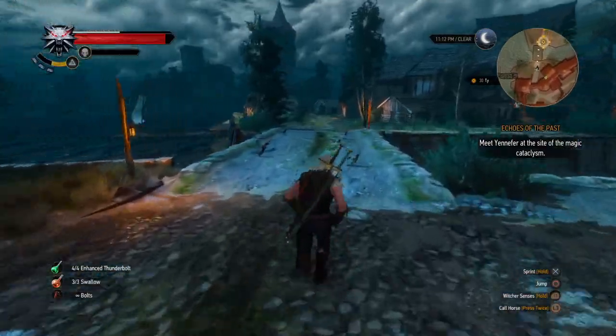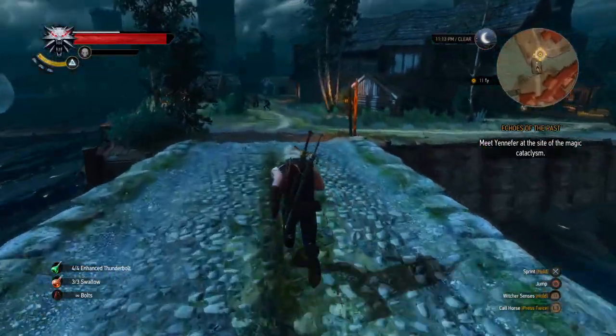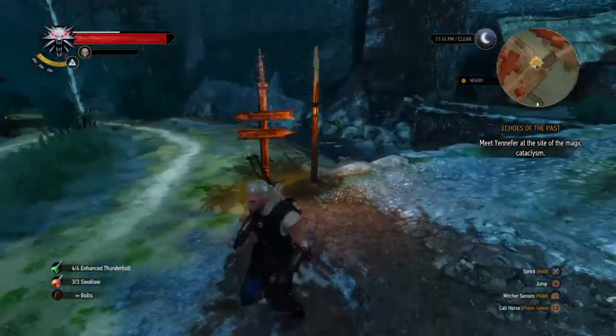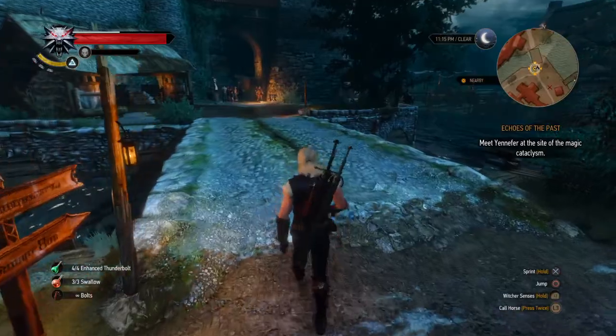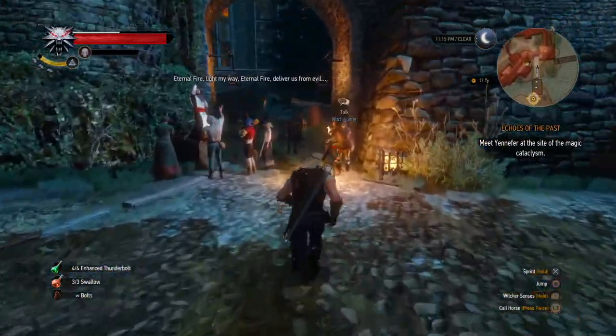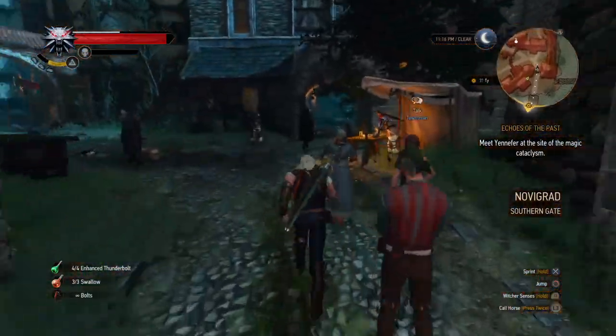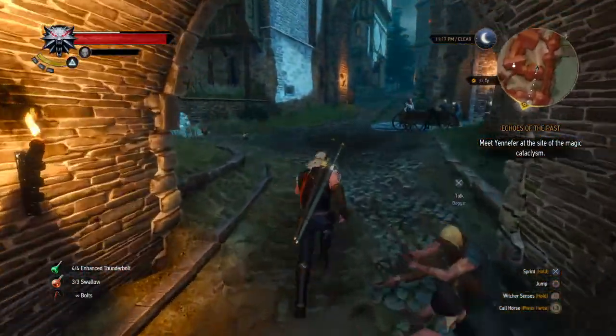From the southern gate, which is right here — here's the fast travel point for it. From the southern gate, I'm going to come this way. My green marker went away, but that's fine. I'm going to come this way, past all these townspeople, shady individuals, through here.